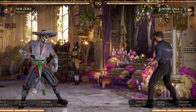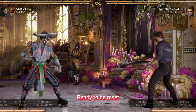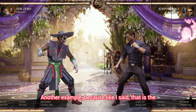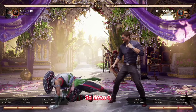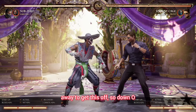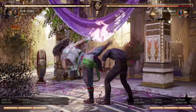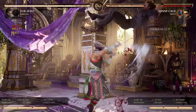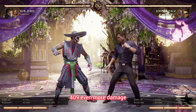384 damage and you're in the corner — so that's almost half your health and you're in the corner, ready to be reset. Another example: you have to be about a character space away to get this off. Down 4 again. 409, even more damage.